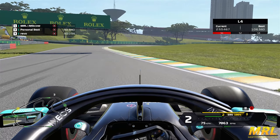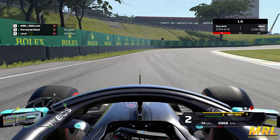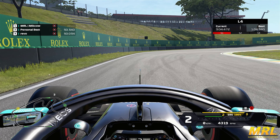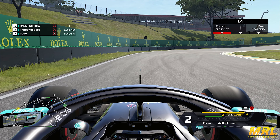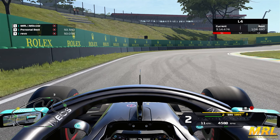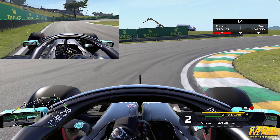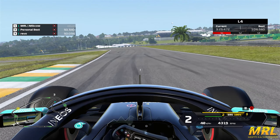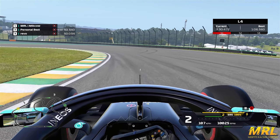Double upshift into fourth, careful of the rear snapping out on the exit coming through turn ten, and then you're going to be braking for turn number eleven — also known as the Duckbill, which I believe is the direct translation from Portuguese for this corner's name. Another fairly challenging corner, going down to second or third gear — it's really up to you — but what's more important here is that you nail the apex and don't run too wide; it's tighter than you think. Short shift out of that and then through this flat out section.